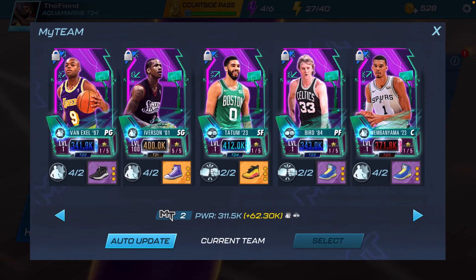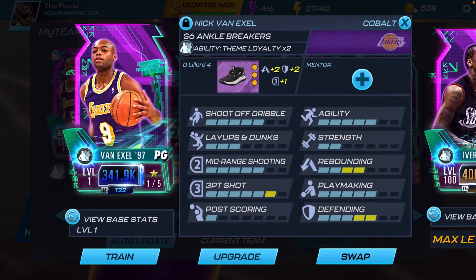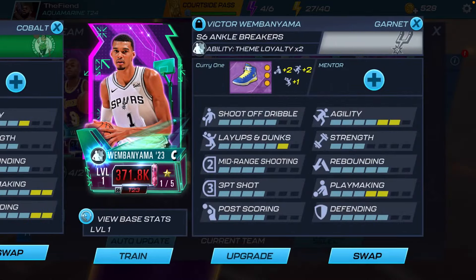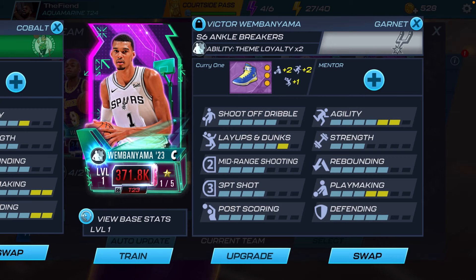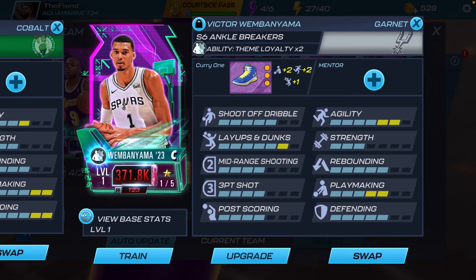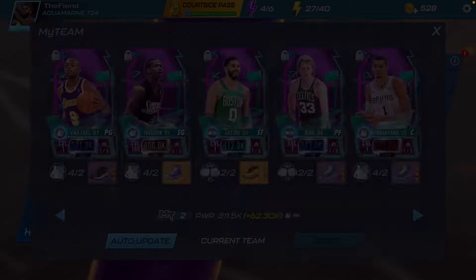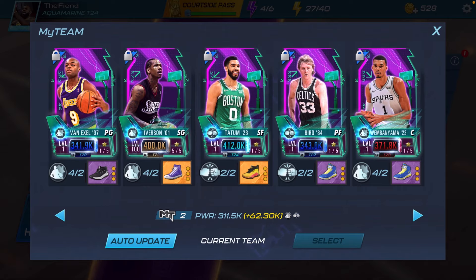That is the gameplay for this video. All three of these cards did really, really good. Definitely giving Van Exel that boosted defending was worth it — I was able to get a lot of dunks with him. And Victor Wembanyama, this Wimby is a killer, an absolute killer. The two top centers in this game — and no one can disagree — is Victor Wembanyama and Yao Ming. Honestly this Wimby was the best card in this video. Tatum did his thing too, he was really good as well.